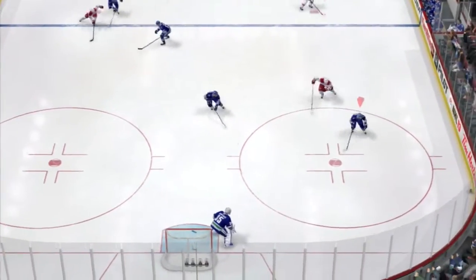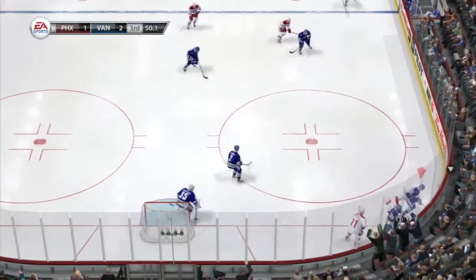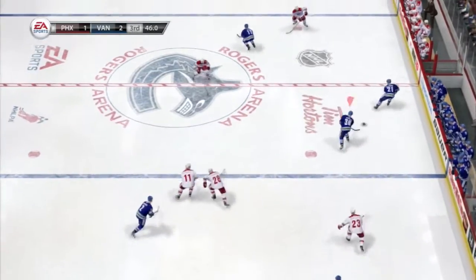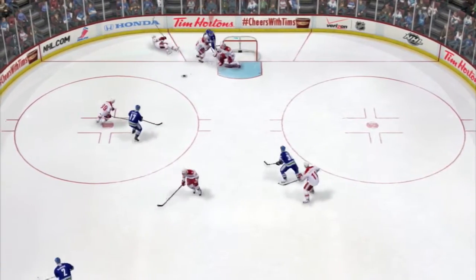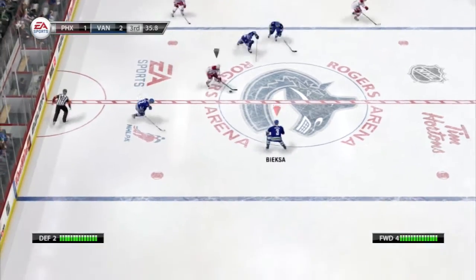You want to make sure you get the puck deep first and foremost, and then after that everything else is kind of gravy. But it's a nice little change — a break if you're hemmed in your own zone. You can just flip it up and dump it in, like right there. Just dump the puck in, it kills some time off the clock and you get the puck in deep and generate a chance.